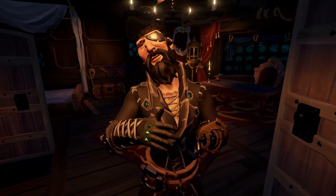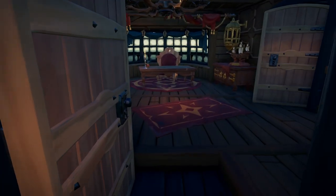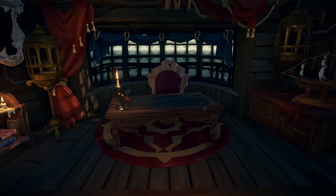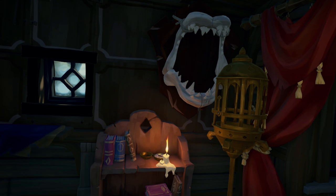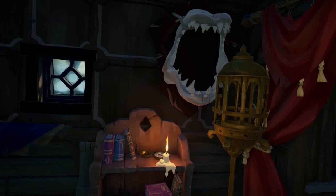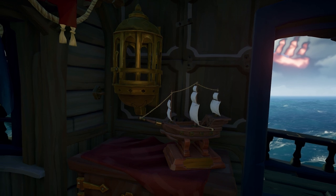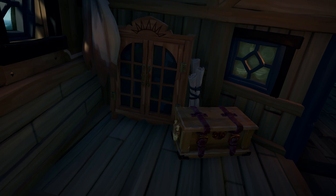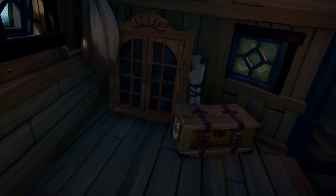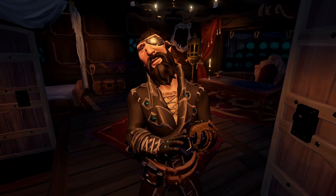Another thing I would love to see is the ability to customize your captain's quarters on the galleon. If it's your ship, you should be able to personalize the quarters with some things that you want, or maybe unlock new layouts for the captain's quarters that change what's inside. I know a lot of pirates would grind forever for this, and maybe this is something we could lock behind being a pirate legend — that the only way you can customize your ship is if you are a pirate legend.